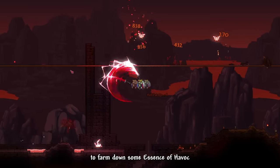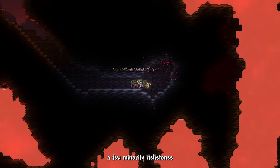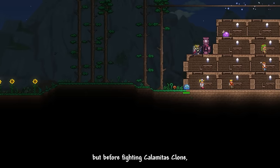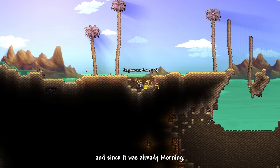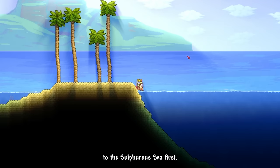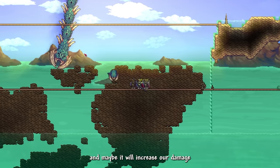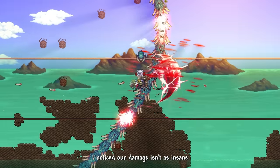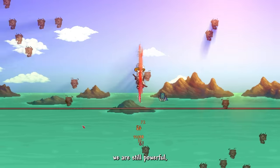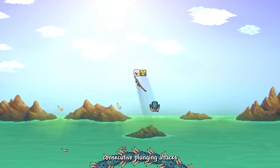I went to the Brimstone Crag Biome to farm Essence of Havoc and also mined some Unholy Hellstones. Using the essence, I crafted an Eye of Desolation. But since it was morning, I farmed Ocean Materials first and turned them into seafood. Then I went to the Sulphurous Sea to test our damage against Aquatic Scourge — our damage wasn't as insane as against the mechanical bosses, and we could notice the damage reduction.